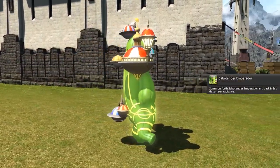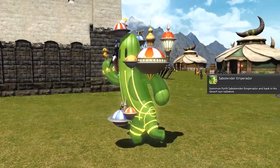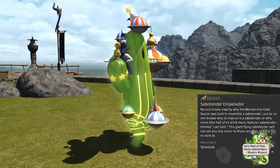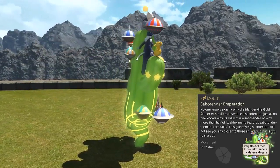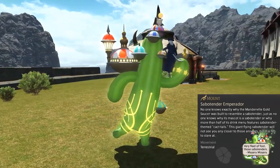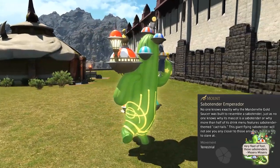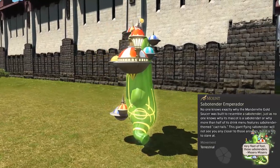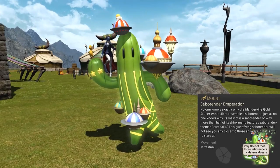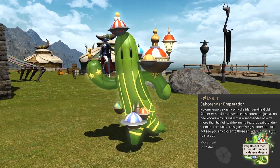Summon forth Savotender Emperador and bask in his desert sun radiance. No one knows exactly why the Manderville Gold Saucer was built to resemble a Savotender, just as no one knows why its mascot is a Savotender, or why more than half of its drink menu features Savotender themed cocktails. This giant flying Savotender will not get you any closer to those answers, but it is fun to stare at.